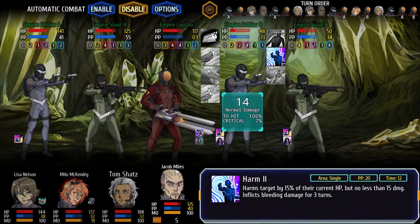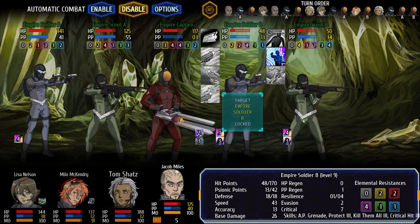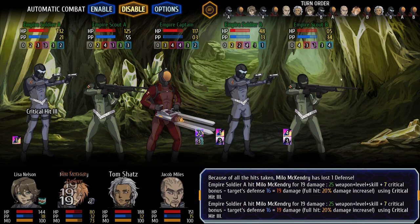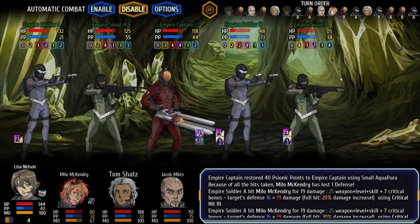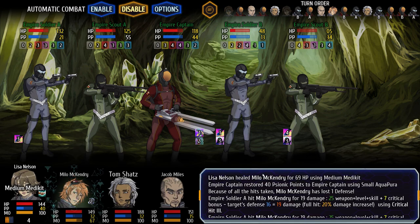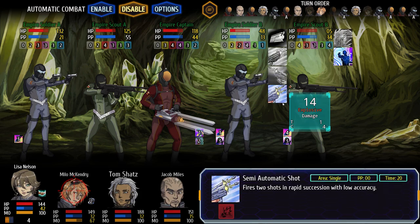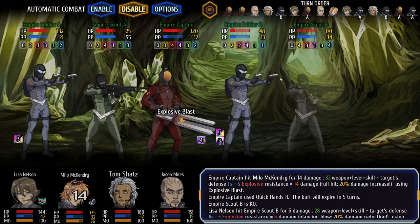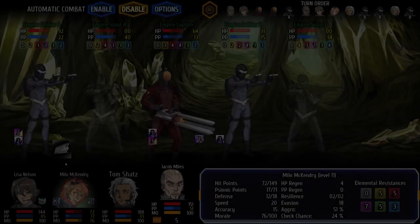My first tip is to always have a psionic or a scout character with you in combat. The reason for this is because they are the only two classes that can use your healing packs. Your soldiers and your guardians can't heal themselves using the med packs — you actually need to have a psionic or a scout character use them.